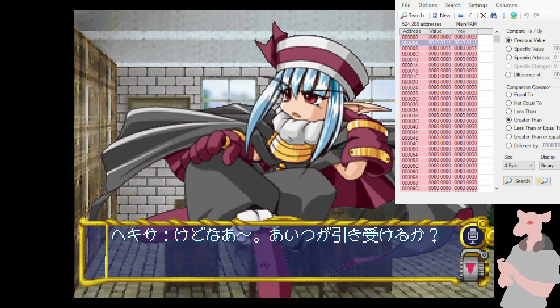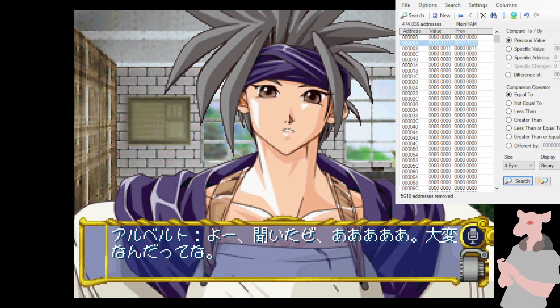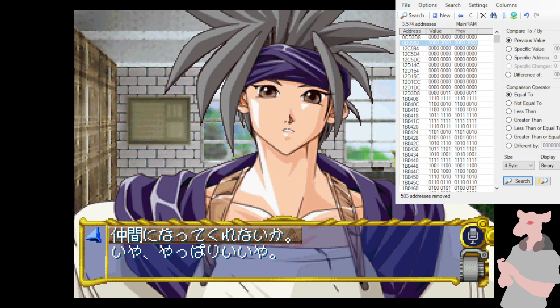No pictures of Albert have been unlocked yet, so the value should be equal to whatever it was before. This is Hexa — this is the standard picture of Albert. Here we see a new picture of Albert, so we say it's going to be greater than the previous value. That reduces it to about 4,000. And the nice thing about Albert is it should still be the same — 3,500.